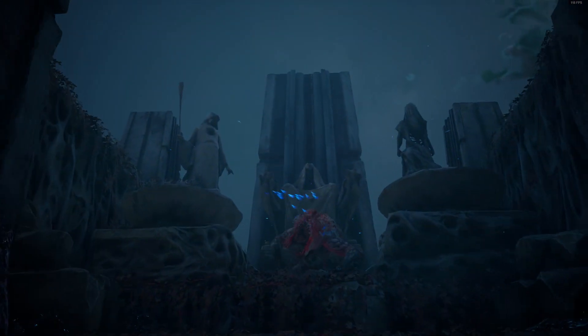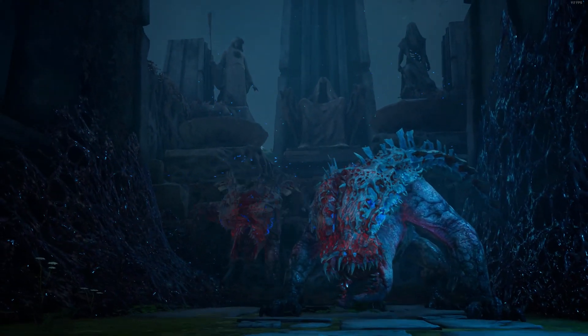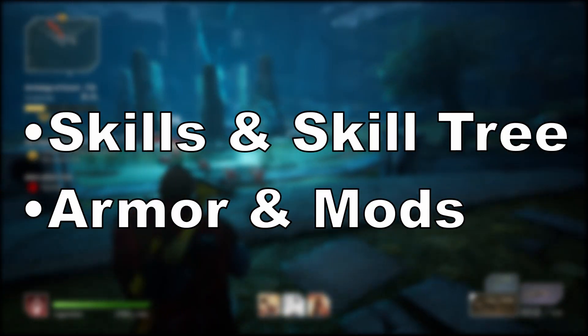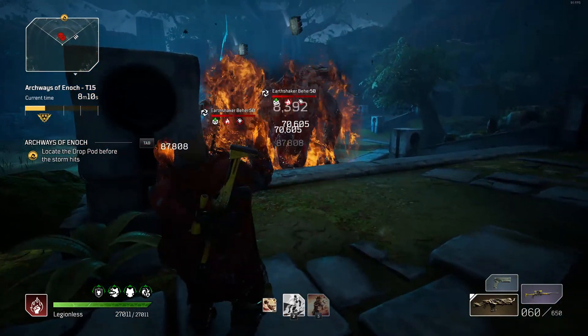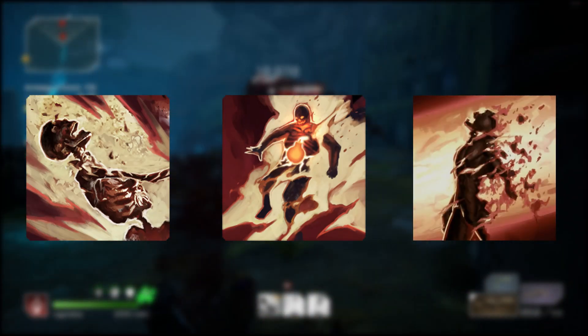This build is right in the middle where you feel like the human torch casting fire all over the place. You don't need legendary gear for this build, but I'll go over what legendaries you should get to replace your epic gear with. We're going to start with the skills for this build and the skill tree, then the armor, the armor mods, and the weapons. The skills we're going to use are Heatwave, Thermal Bomb, and Phaser Beam, mostly because this build is focused around the Firestorm tree.